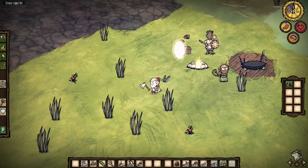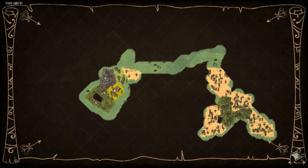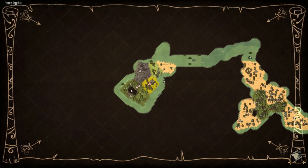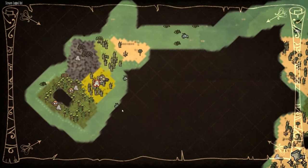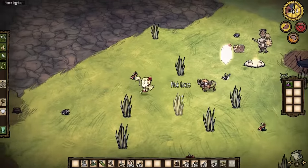Let's pull up the map. You can see we've explored two islands so far and haven't found much. We found some wild boars, some wobsters, and there are monkeys all over here. I'd like to explore this little bit here and then jump on my raft to see if there's another island somewhere.